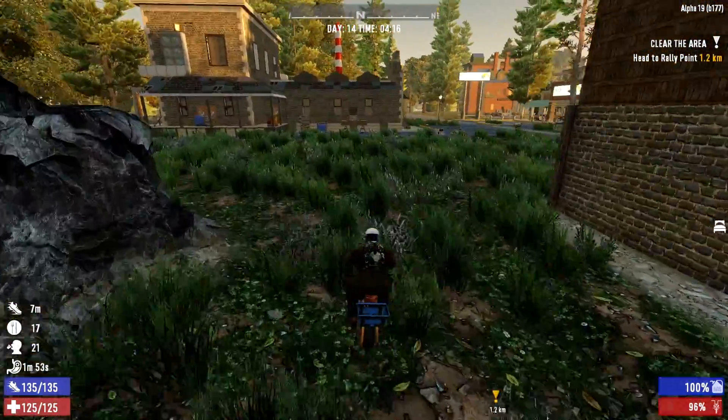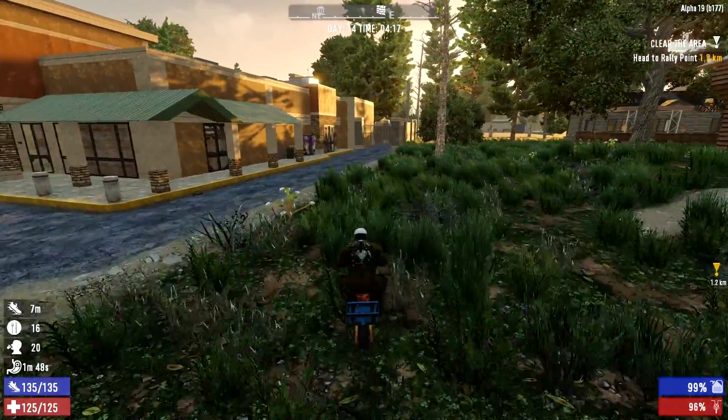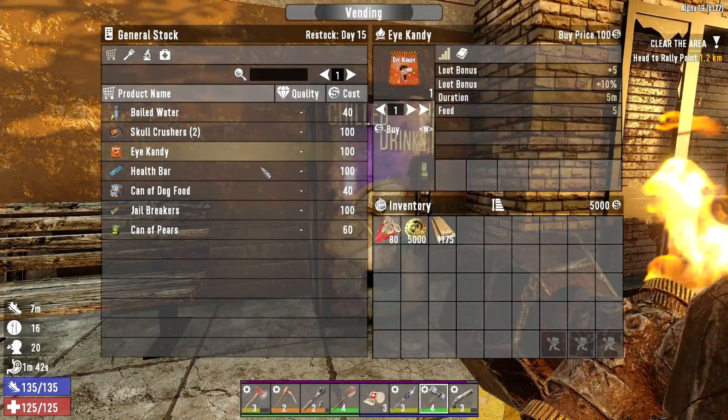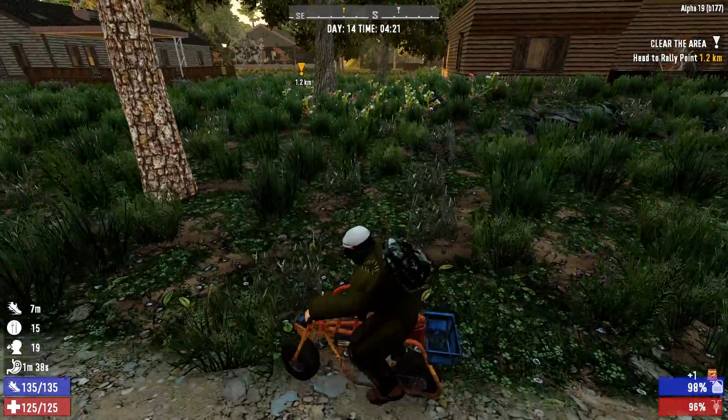Let's roll out of here. The first place I want to go to this morning is right back around to the crack-a-book vending machine. Let's see if we can grab some more loot candy out of here, and then we're going on a job for Rick. Eye candy - beautiful.